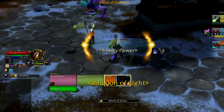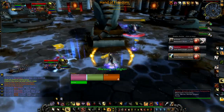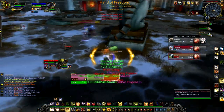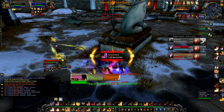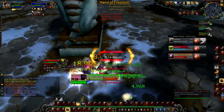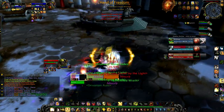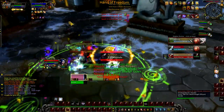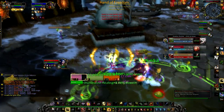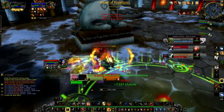Let's talk about Hand of Freedom. Hand of Freedom has become a much more powerful tool in this expansion. Most of us know you can Freedom while you're stunned or ice trapped — but with the Glyph of Hand of Freedom, this has become a prime strategy. If you get Deep Frozen, Kidney Shotted, or Bear Bashed into a Cyclone, you can actually reduce all of those CCs on you. Because of this, Paladins are now saving Freedom for those CCs.